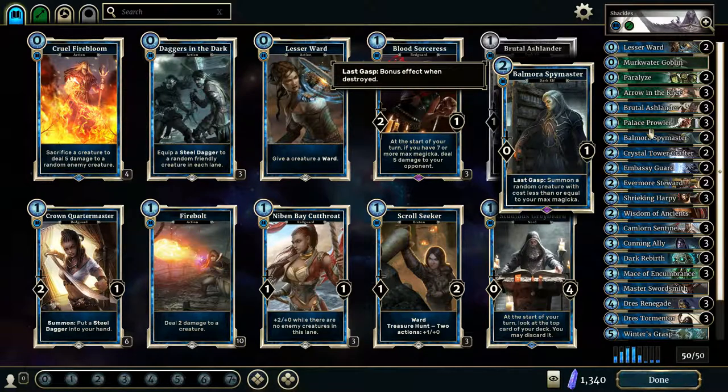Balmora Spymaster is a nice card to have. Generally I want to equip it with a Mace of Encumbrance or something like that, so it can attack the enemy, end up killing itself, and then possibly summon an amazing creature depending on how much your max Magicka is and how well your luck is going. Sometimes I'm at 12 Magicka and I summon a 2 Magicka creature and I'm like, well, that was a complete waste. But sometimes it can really come in clutch, especially because I like to roll the dice just a little bit.